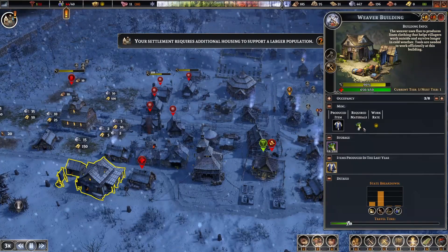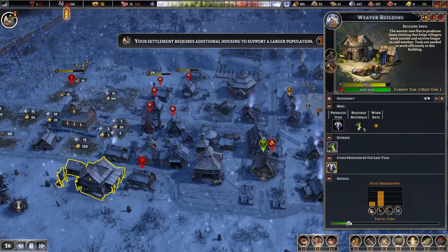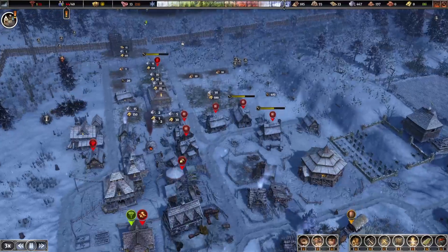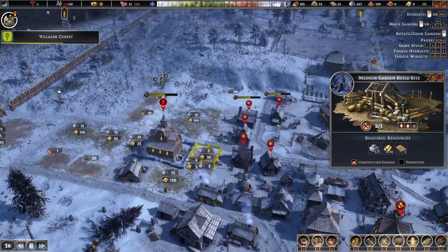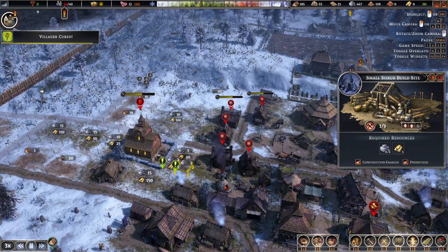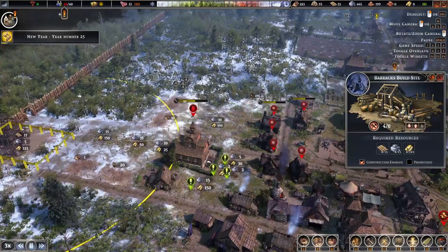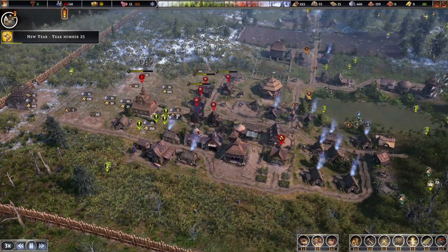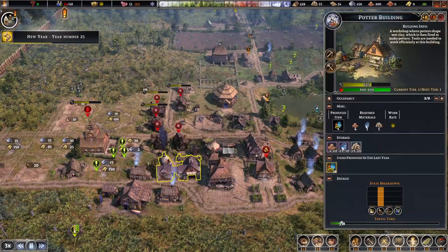Your settlement requires additional housing to support a larger population. I have houses — people just don't want to live in them. I wonder if I make these smaller gardens high priority, but they still need quite a lot of gold. I'll make these ones priority. I really need to get a lot of gold suddenly.